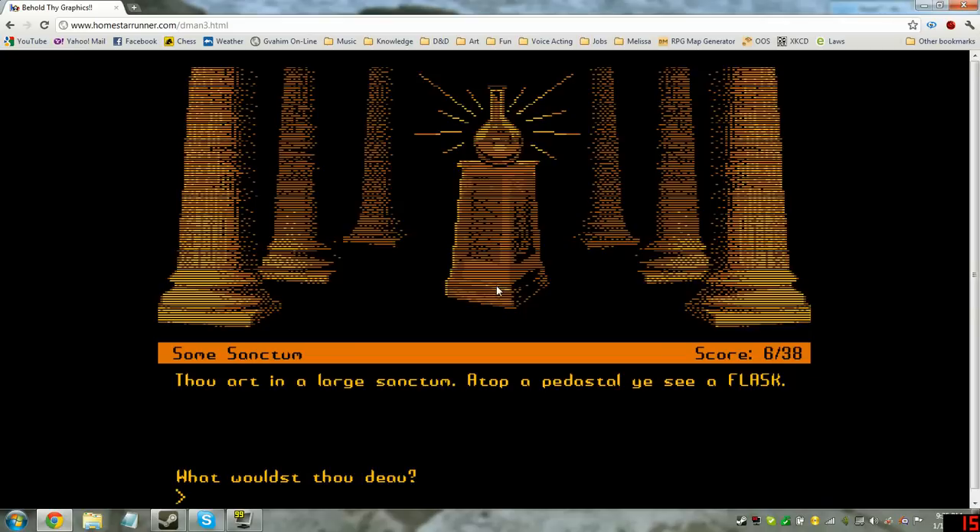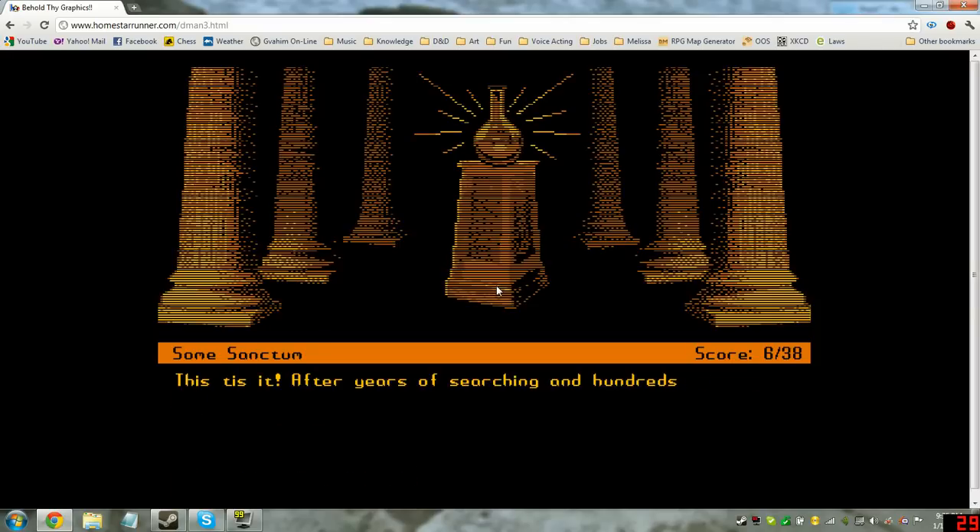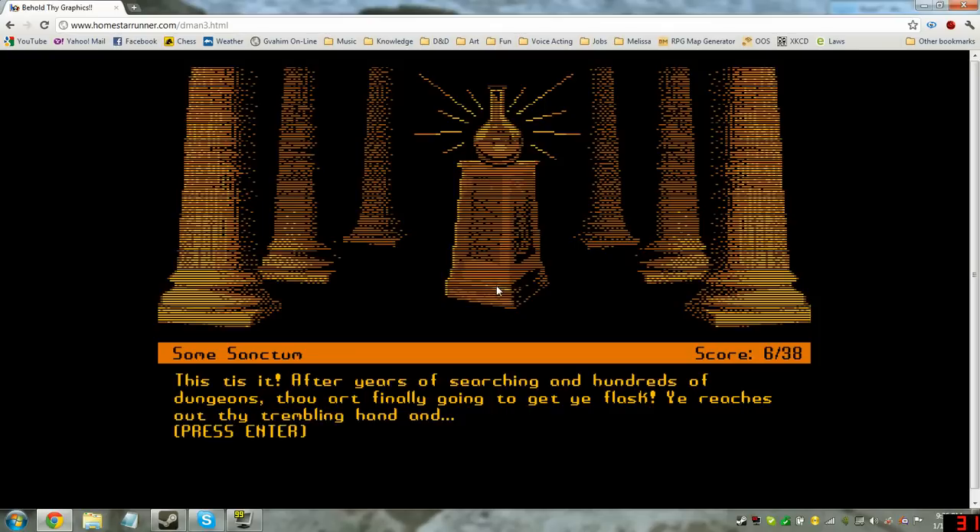Thou art in a large sanctum. Atop a pedestal ye see a flask. Look flask. Tis the elusive flask ye have been searching for thy whole dungeon life. Well, let's get the flask. This is it. After years of searching in hundreds of dungeons, thou art finally going to get ye flask.